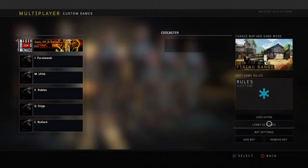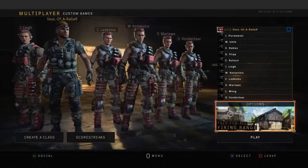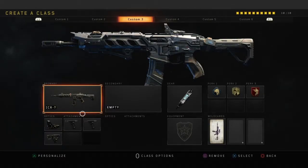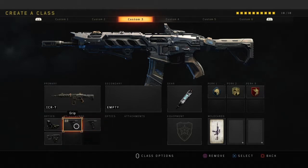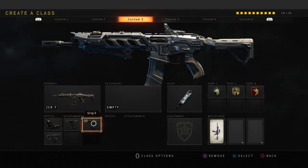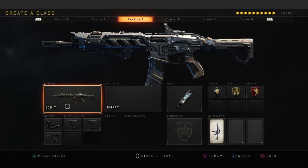Add about 10 to 12 bots - you don't want too many. The max is like 17, which is way too many for a free for all practice session because once you kill one, you've got to quickly turn around and kill the next one - it's just gonna be a mess. So with those conditions set, create your class and start off with the ICR.